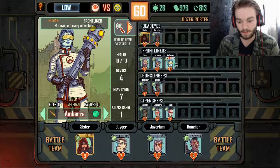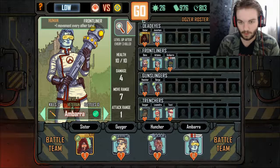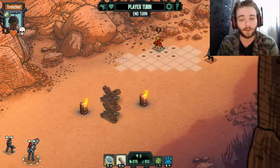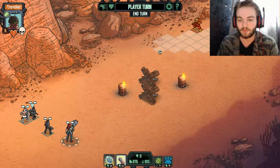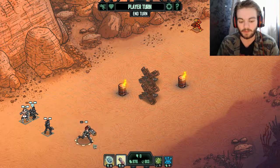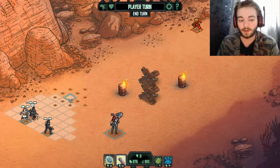We do have one veteran, though I think we could do with replacing one of our two snipers for a frontliner. Now we've got a good mix of crew. Looking at the battle overview — quite often you'll just be facing a couple of enemies. I think these are both mutants. By hovering over them you can see where they can move to and how far they can shoot — that guy's very short range, the other has a fairly long range.